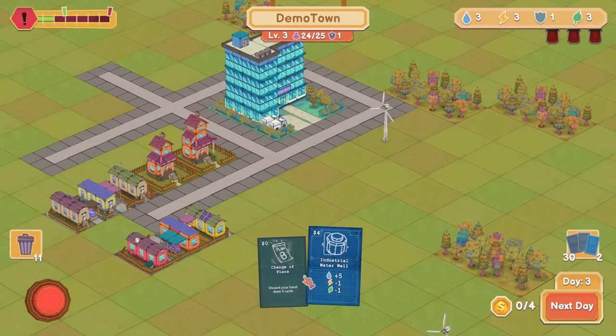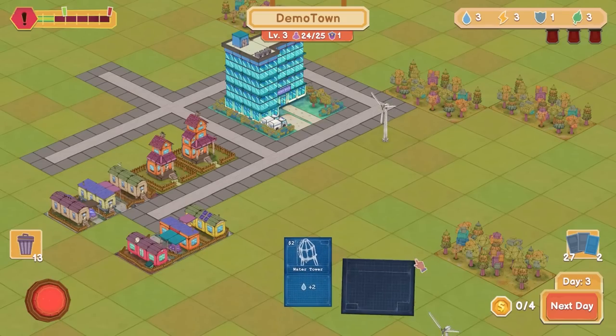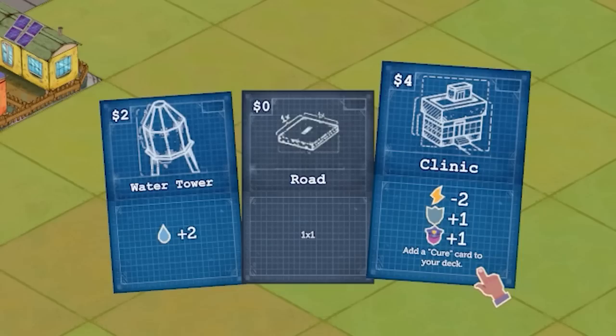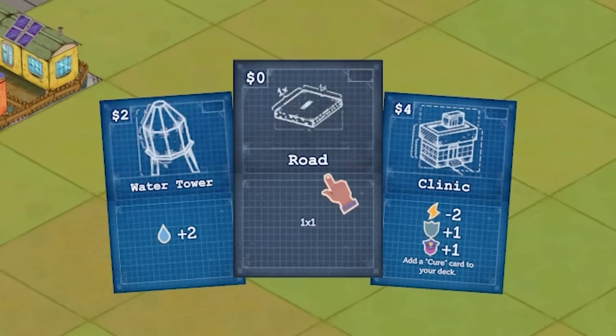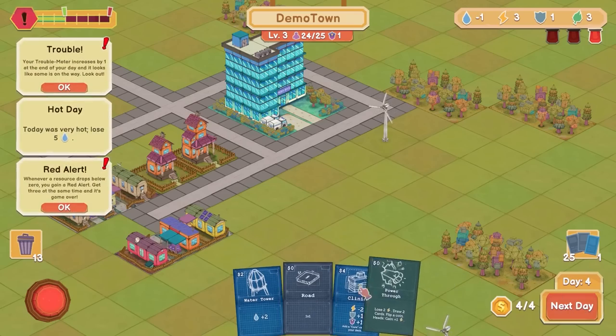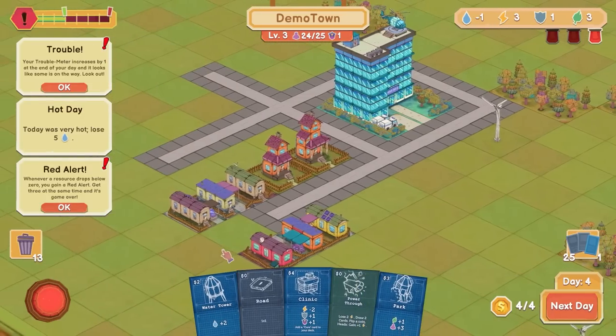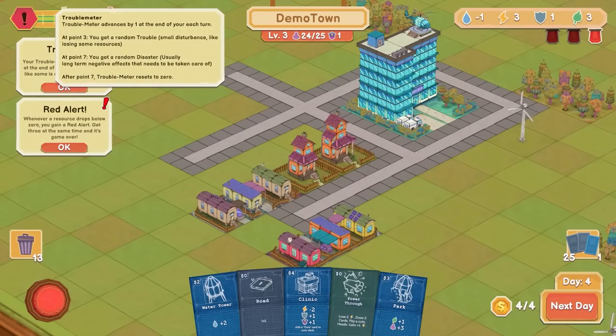I could just discard the water while I'm not super in need of it at the moment. We've got a different type of water tower, there's a clinic which adds a cure card to my hand, and a road. Ruh-roh. Today was very hot — lose five water. Needs that water. So trouble is building up.